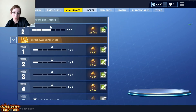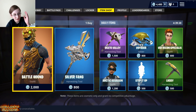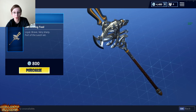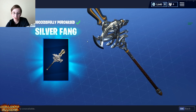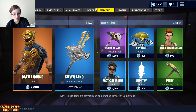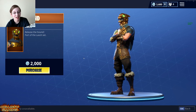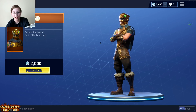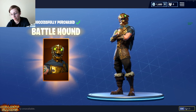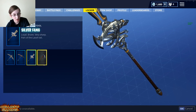It's going to be some highlight plays I'm assuming. I bought some V-Bucks here so we're going to get the Silver Fang — that is an amazing pickaxe — and then we're going to get the Battle Hound. That is the best skin I've seen yet. That is incredible. Now let's switch it out.